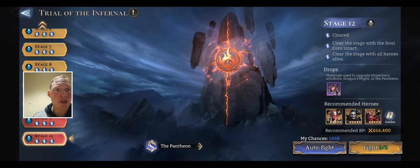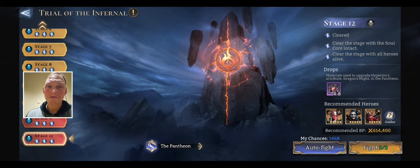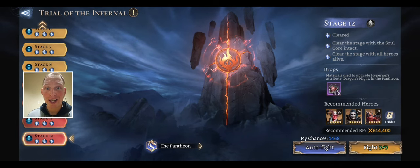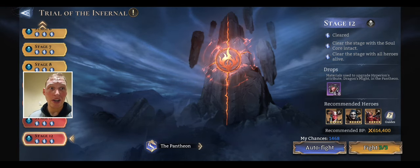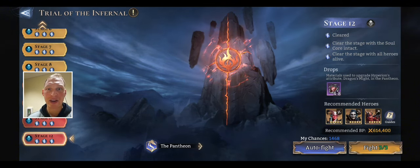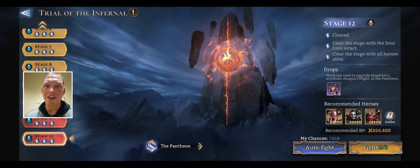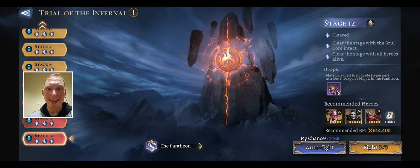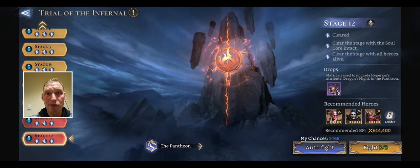Infernal Stage 12 — clear the stage with Soul Core intact and with All Heroes Alive. This can be tricky if you're trying to clear it for the first time, but you don't have to do it in one run. You can do it in two runs. First run, keep the Soul Core intact but maybe sacrifice Titus for extra DPS. Next run, despawn Titus, let one or two through — All Heroes stay alive but the Soul Core wasn't intact. But together you get both objectives and you get Power of Dominance. That's what I had to do.